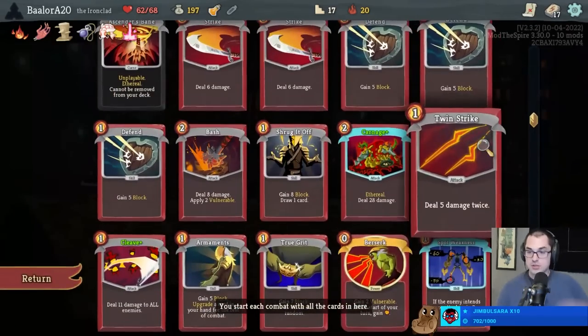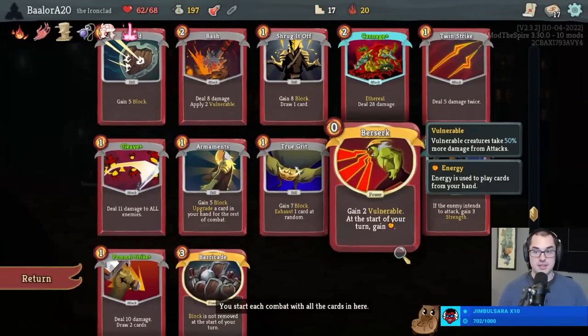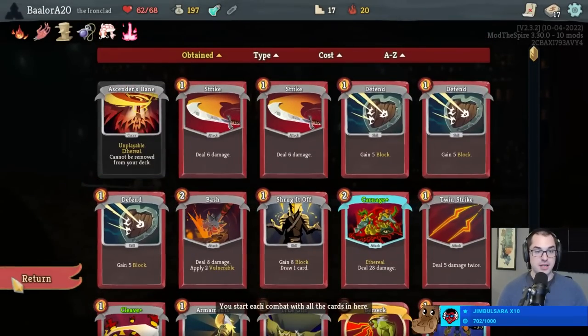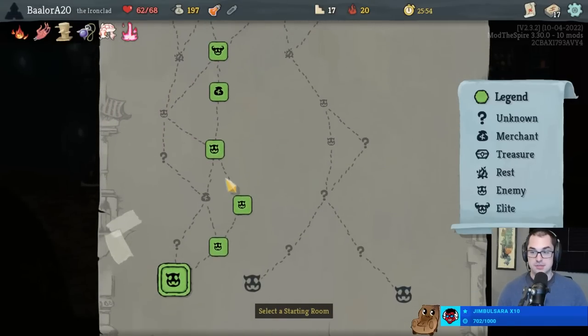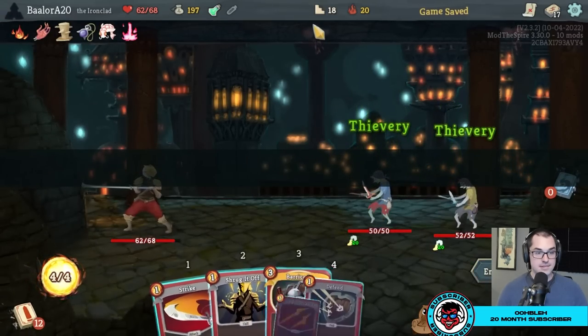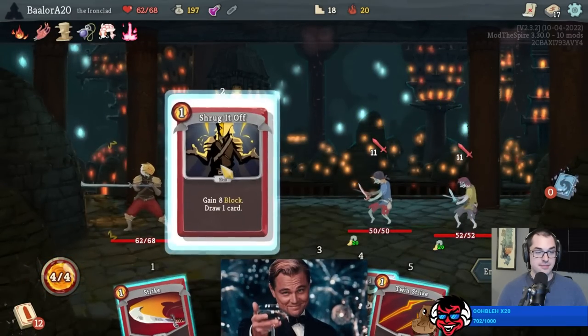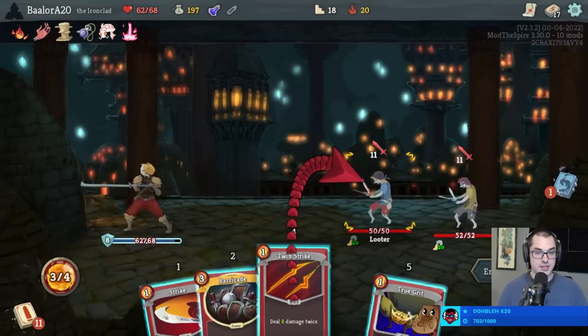Why are we prioritizing elites? Elites give us money, elites give us relics - that is the way to permanently scale up in Slay the Spire, especially now that we can't get upgrades at rest sites. Howdy, thanks for two metric years - cheers to the two years.